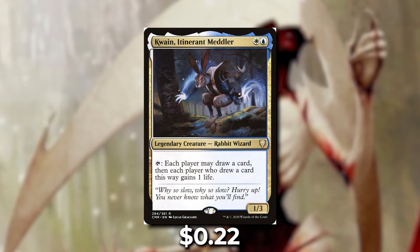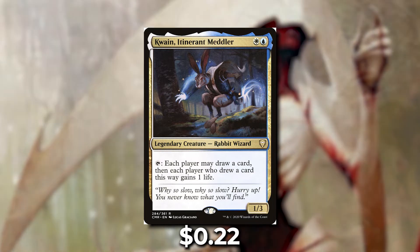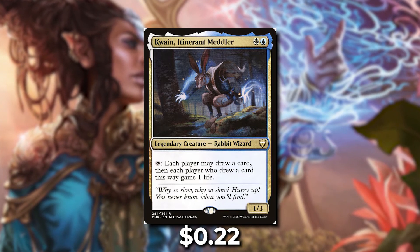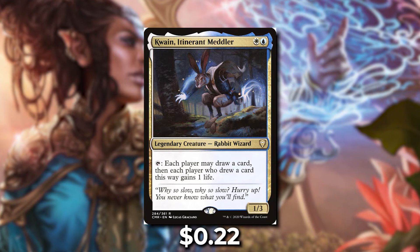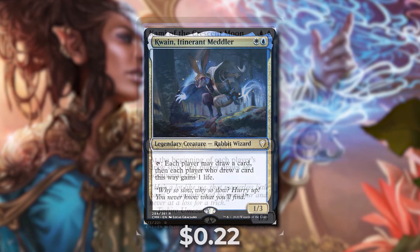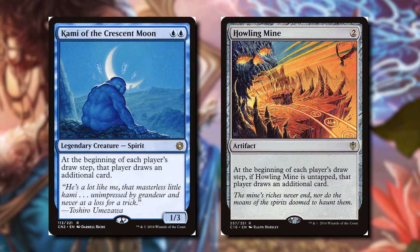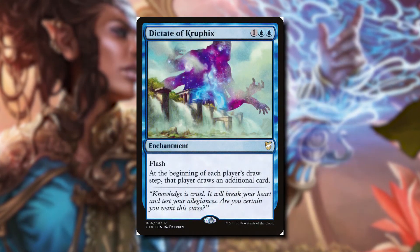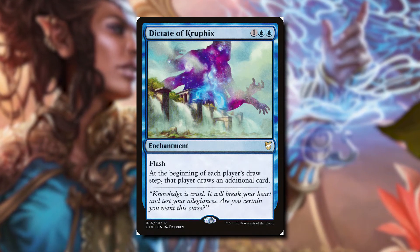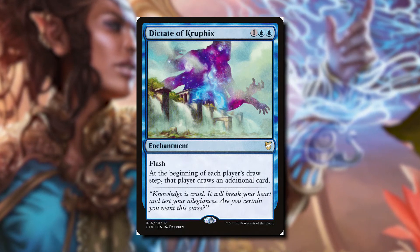Next we're talking about Quain, Itinerant Meddler. For a white and a blue it's a 1-3 rabbit wizard. We can tap Quain and each player may draw a card, then each player who did draw a card gains one life. This really promotes group card draw, and the important part is it's a 'may' so we're not forcing anyone. When I build this deck I just want everybody to draw cards. So I put in cards like Kami of the Crescent Moon as well as Howling Mine — instead of drawing your normal card per turn you're now drawing two or maybe three. Especially with Dictate of Kruphix, which has flash so we can cast it on an opponent's end step to get card draw before anyone else.